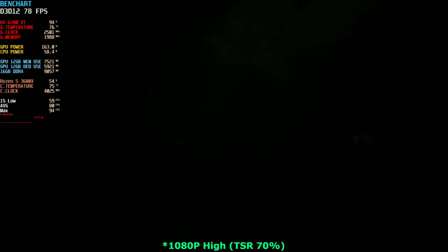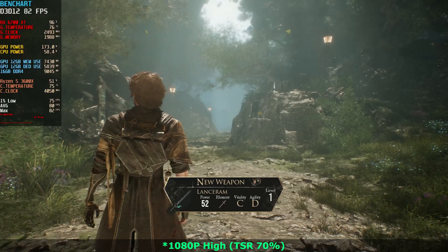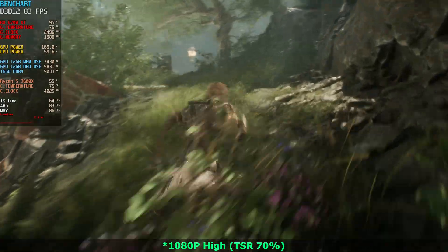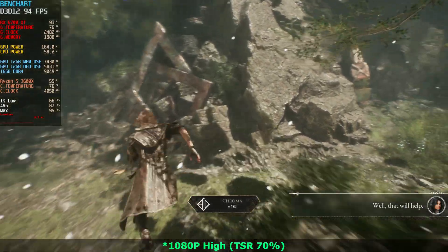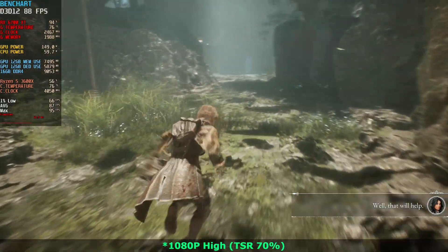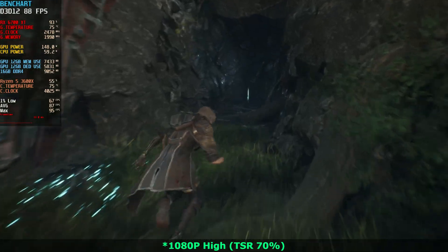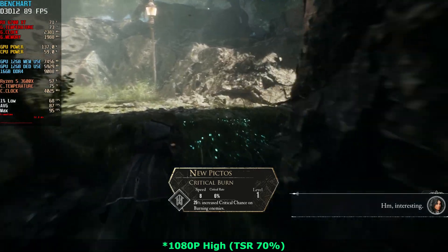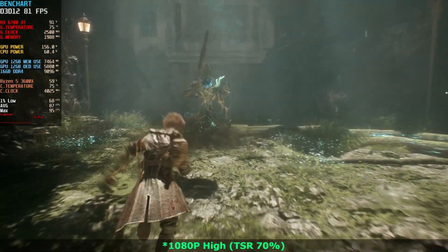I'm not really sure if it stays that way throughout the rest of the game, but I'm going to assume so. I also think we are having a very slight bottleneck thanks to the Ryzen 5 3600X that I have. So if you have a better CPU, you might have a couple of frames better than I do, like 3 to 5 frames per second, depending on the occasion.